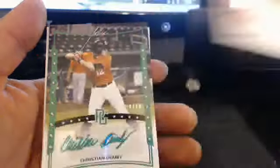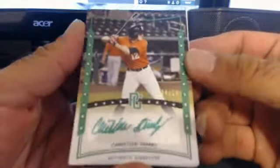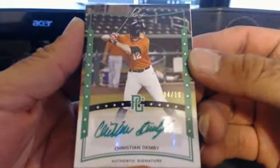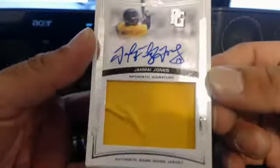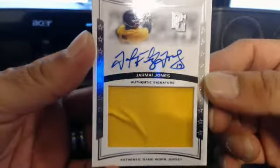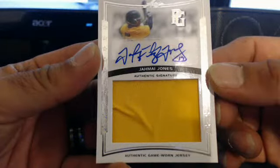He's catching the league. We've got a green — Christian Demby, 4 of 10, green ink, green parallel. Then we've got Jemai Jones — authentic game-worn jersey. Look at that, game-worn jersey. Authentic.